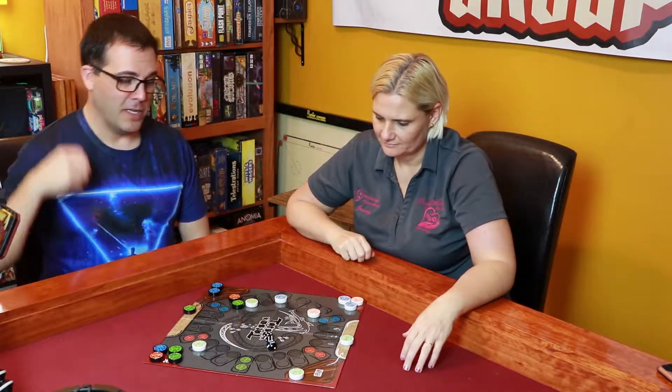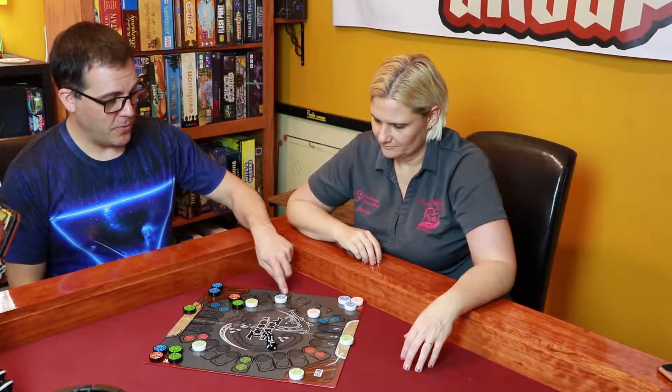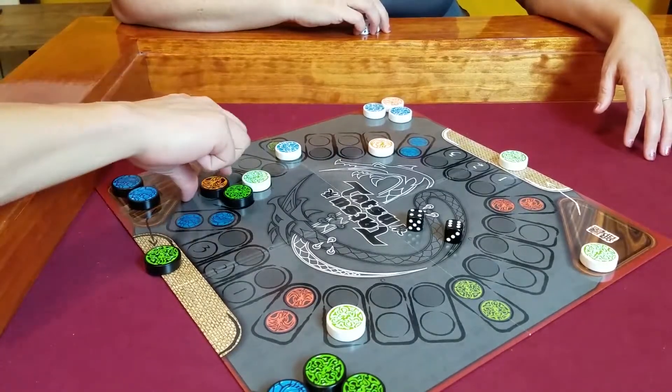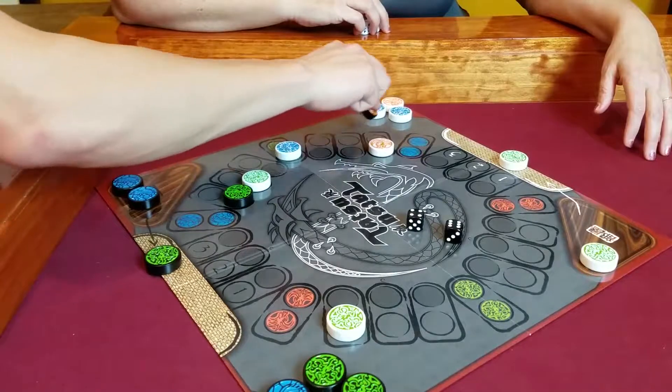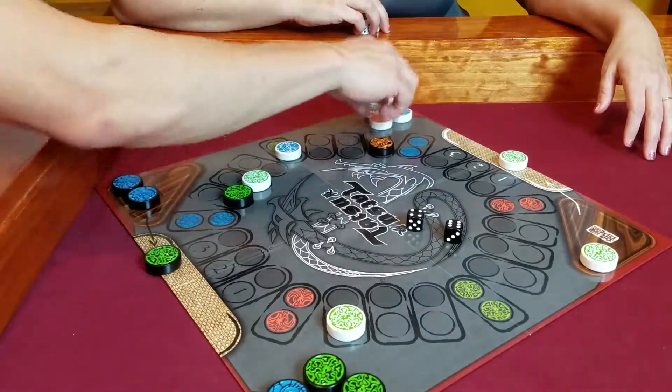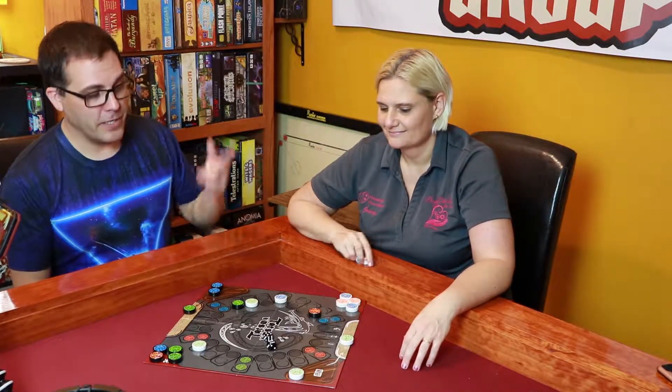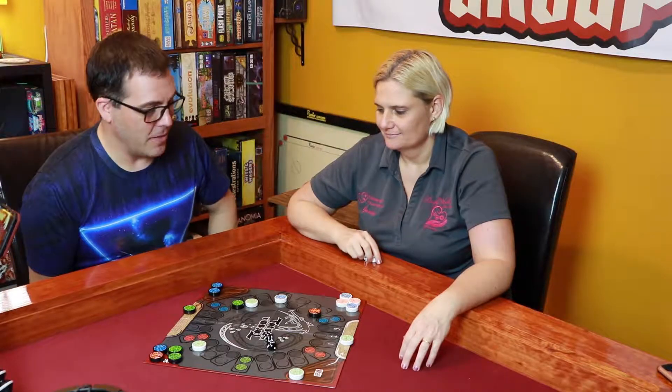I need some good numbers here. I move six spaces — and that's the game, folks! The fire dragon goes one, two, three, four, five, six and I've destroyed both fire dragons. If you destroy all of one type of dragon, you win the game. There are only two fire dragons in the game, so I worked that one out. GG. Good game!